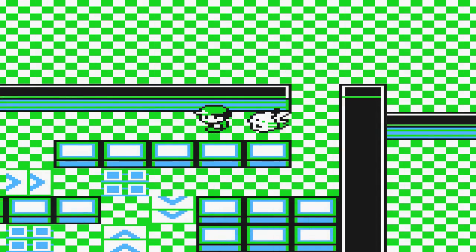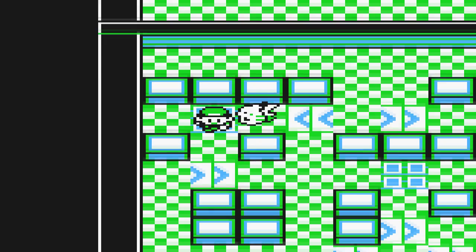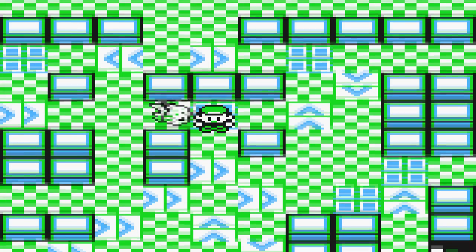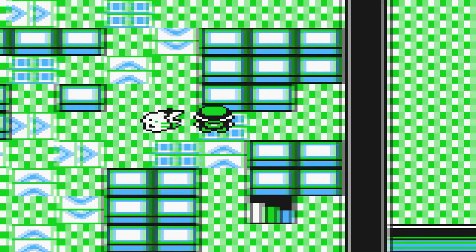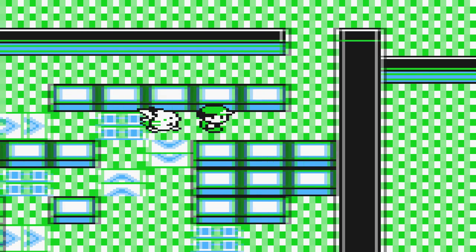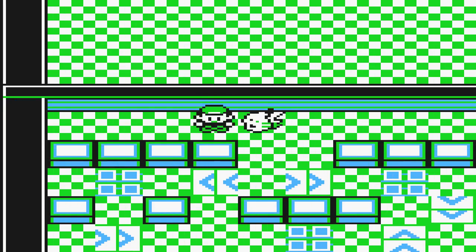Once you've beat the Silph Scope Gym, go ahead and make your way through the Team Rocket Game Corner hideout underground. What you want to do is go take out the first guy who stands by the poster, by the switch, on the actual floor of the game corner.